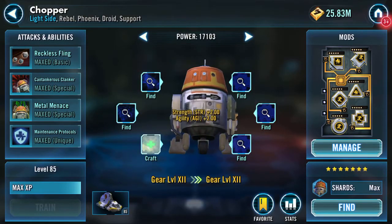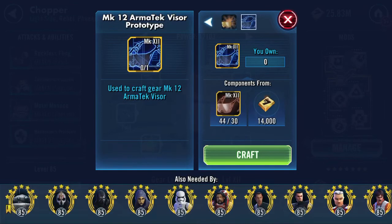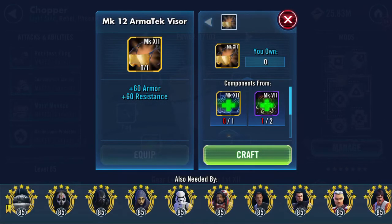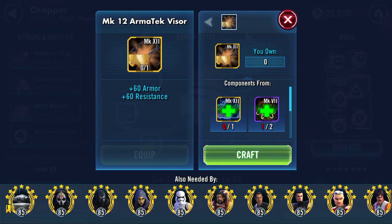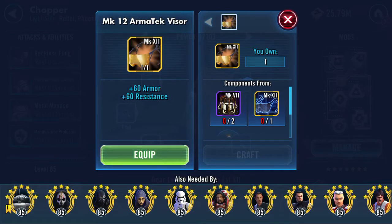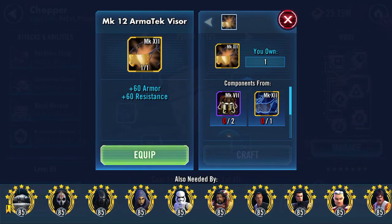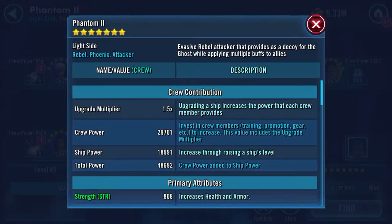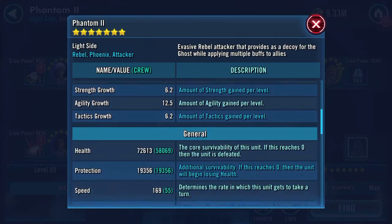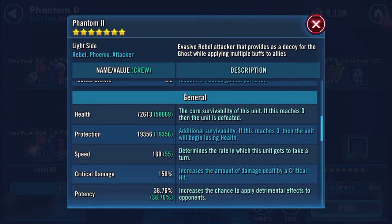Back to the pilot - there's an upgrade available. Armor and resistance - I didn't know I had that. I've got enough to craft it - might as well craft it. Let's have a look at the ship after applying: 72,613 health, 19,356 protection - combined stats now just over 92k health and protection.